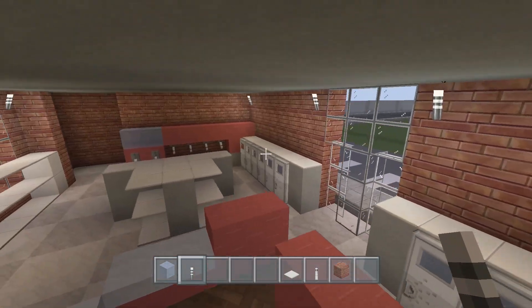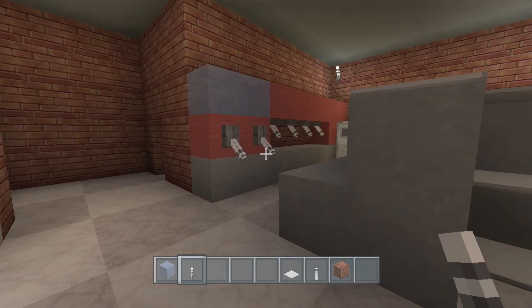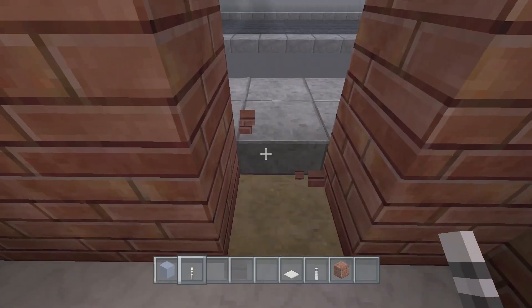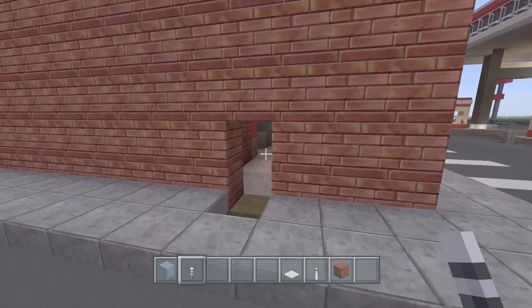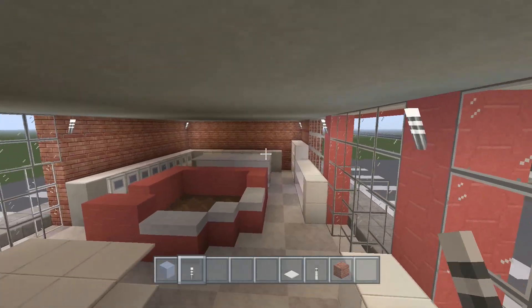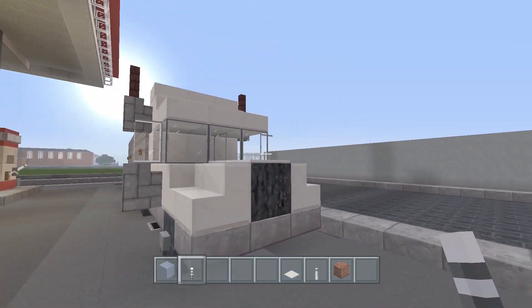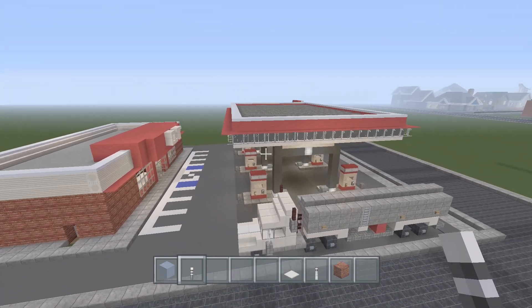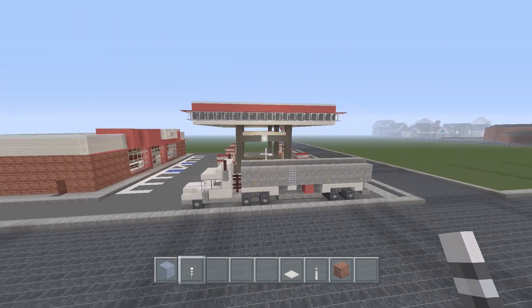And really that's just about it for the store - we have everything we need. We have the fountain drinks, which you have to have. We could even add a door over here going to the outside for employees only. That's basically just about it - we've recreated everything.